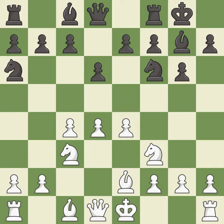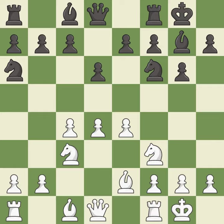NA6 develops the knight to the edge of the board but prepares the C5 pawn push. Castling gets the king out of the center and activates the rook. E5 takes space in the center and attacks the D4 pawn. This activates a bishop by developing it off of its starting square.